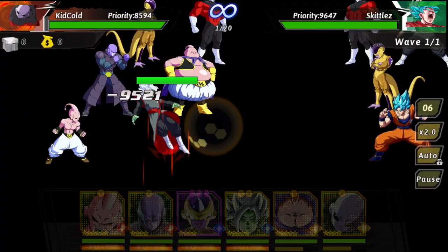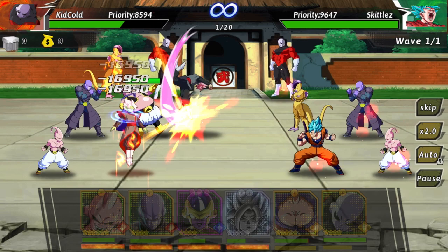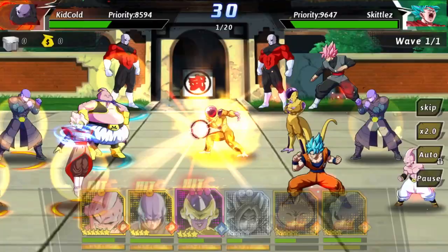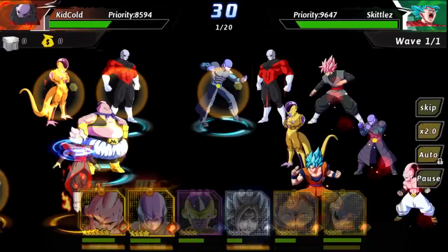This is going to be tough — taking out that Super Saiyan Blue Goku especially. He got the stun on Gataizumasu, which is pretty unlucky for us. That Super Saiyan Blue Goku heals a lot of damage, so I wouldn't be surprised if he has all his HP back toward the end of the battle. But that's our main priority: take out the Jiren and take out that Super Saiyan Blue Goku as fast as we can.